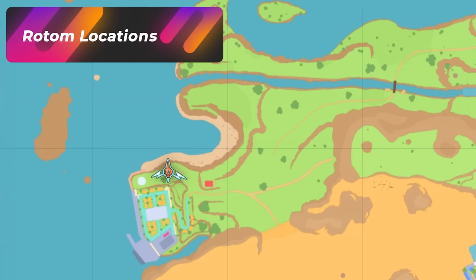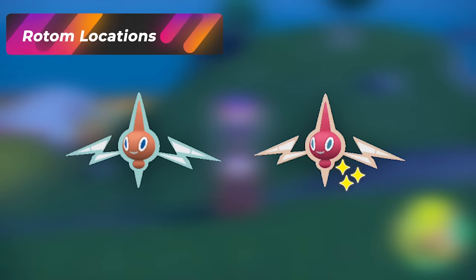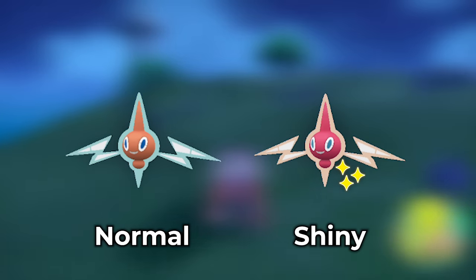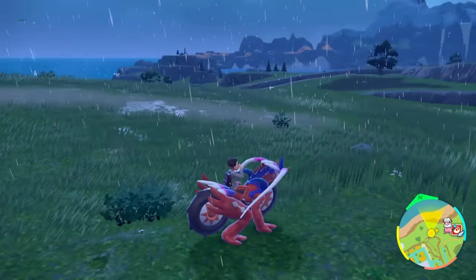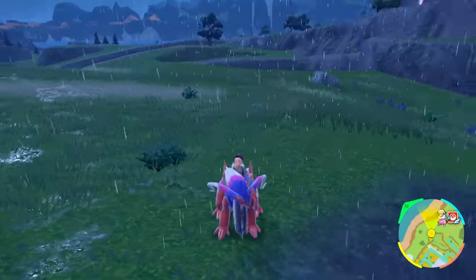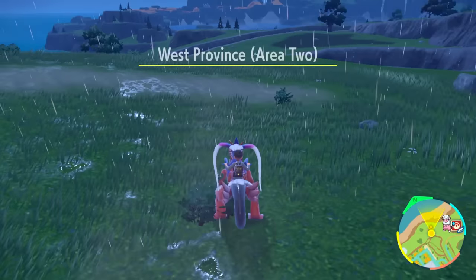If you go to Porto Marinada, it's going to be a really cool spot to do some Rotom shiny hunting. Rotom is going to be a red color — a lot more different than the regular ones. There's a little cheat code spot here. Stand right here where it says Porto Marinada. Pop it open on the map so you can see the dead spot location, and as soon as you walk out like that, you're going to get all the Rotoms to spawn back.